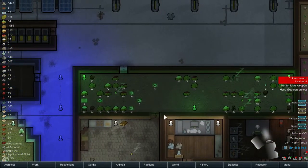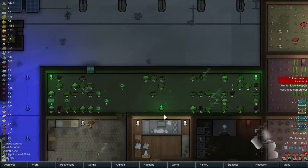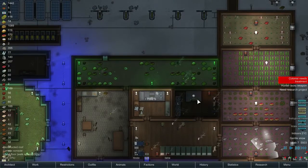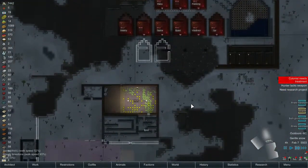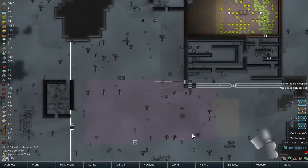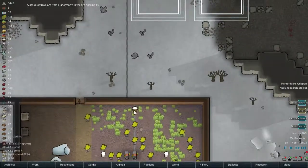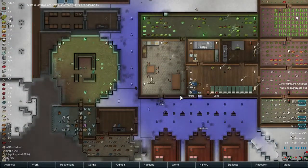We're running low with the food, and that's not good. I should grow some rice — I need more growing zones because we got two more mouths to feed now, so it's gonna get tough. We got some milk here — this needs to be on hold, also this.